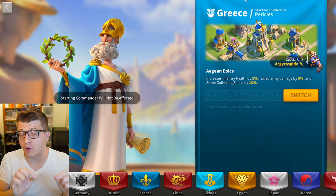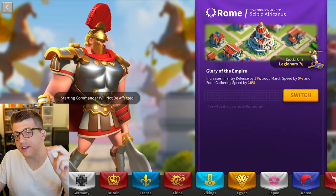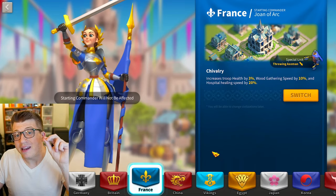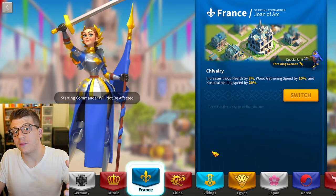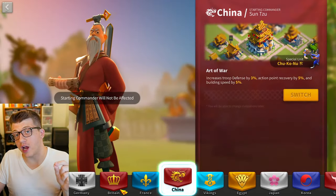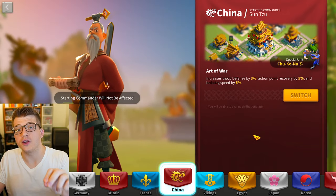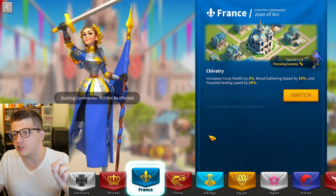Let's talk about the best civilization to pick as a brand new player — the very first choice you make on day one. As a brand new player there are really only two or three civilizations I would recommend: France, China, or Britain. If you didn't pick one of these, don't worry — you can change for free. I'll explain that in just a second.